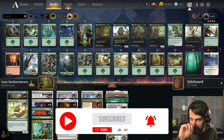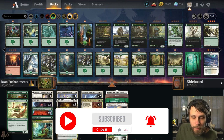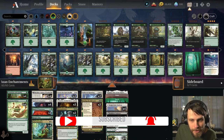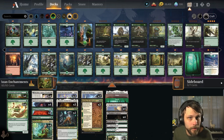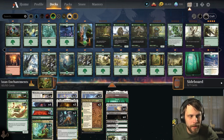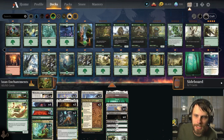We have a giveaway going on right now for Kamigawa Neon Dynasty — a full draft booster box — being given away on February 23rd. Please check out all the details. There's a video on our homepage on YouTube as well as on our website itresolvesmtg.com, where there's an article with the links and everything you can do to enter.